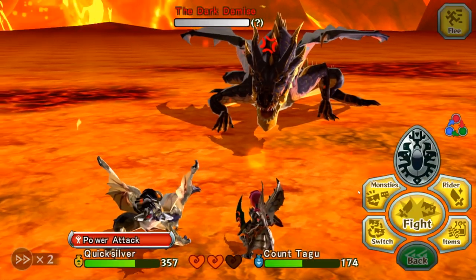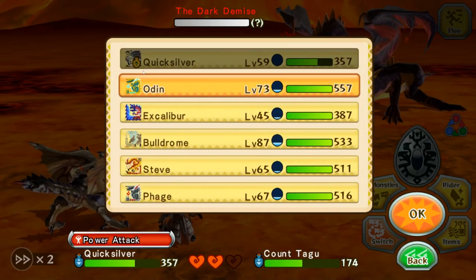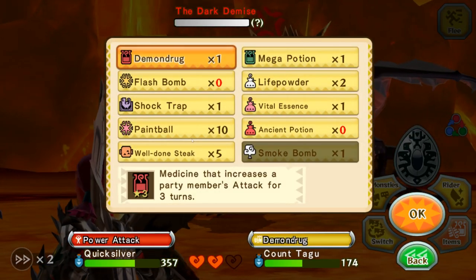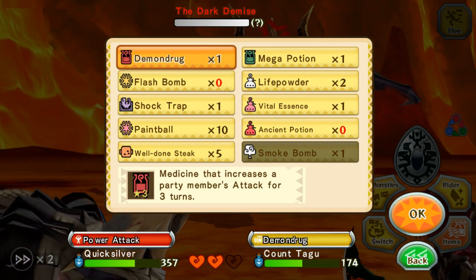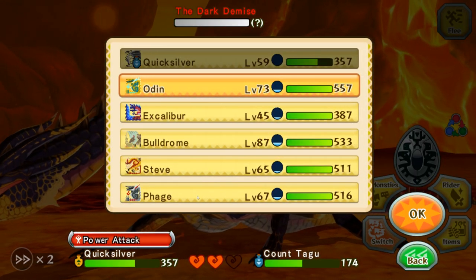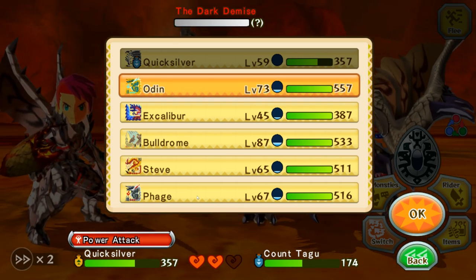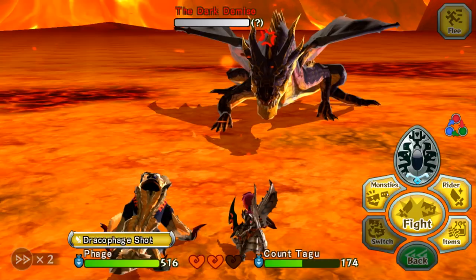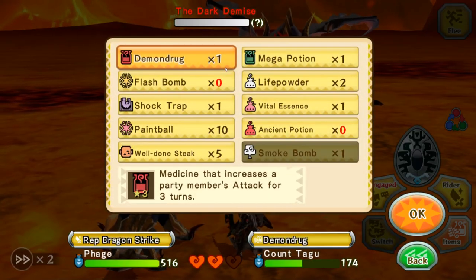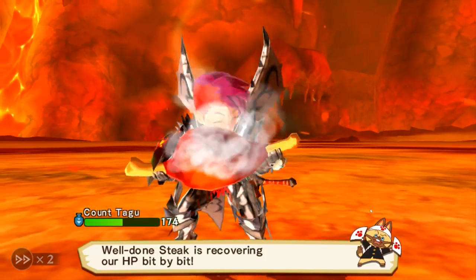Oh god, he's pissed off now — great! Did we lose our Blast Blade or did we take the damage? I think what we're gonna do is switch out to Odin, maybe? Actually, I decided not to switch out, but he is enraged, which is a little scary because he was already difficult to defeat before. We could switch out to Phage because it is weak to Fire and Dragon. Phage does have less health, but he does have Kinship we can use right off the bat, and then we could switch back to Quicksilver. For our Kinship ability we're gonna use Dragon Strike. And then we're gonna heal ourselves with a well-done Shtake.